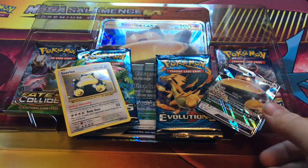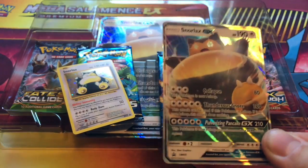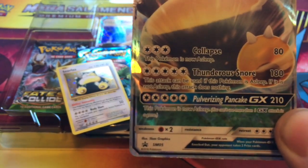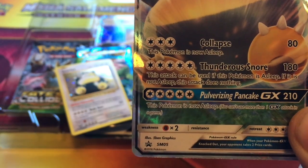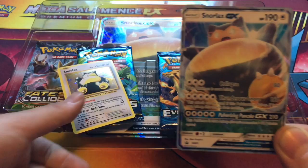So we'll start off real quick with — look at this GX. A Snorlax GX promo card, 190 HP. There's your GX move, 1 per game. Pulverizing Pancake, 210 damage. And he's obviously asleep because of the Snorlax, but still. Costs a lot of energy out there. Does not matter. This card is awesome.